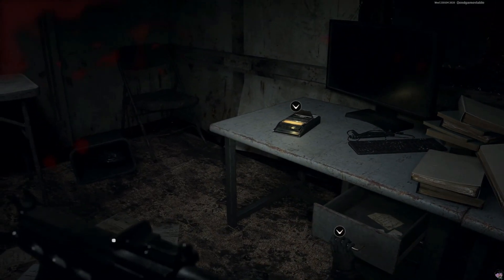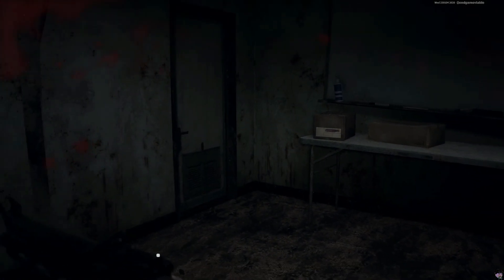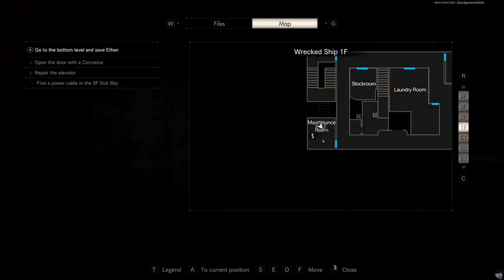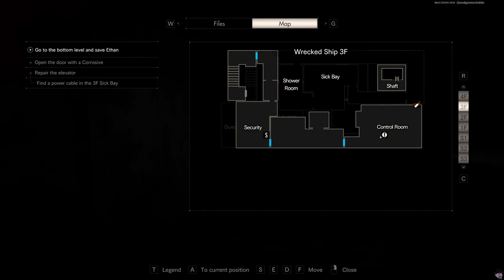We're here on the ship, the wrecked ship. We've just saved the game. I think we're ready to head down into the sub-basement to look for Ethan. Got all kinds of weaponry, got corrosives, got a fuse. I think I'm going to use that fuse to fix the elevator. The objective says find a power cable in the 3F sickbay, so I have to go up. There's the elevator shaft and the control room.